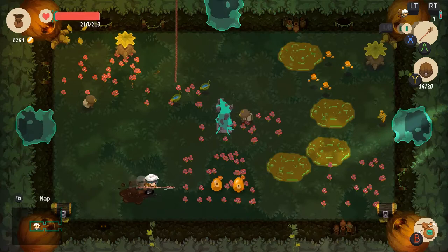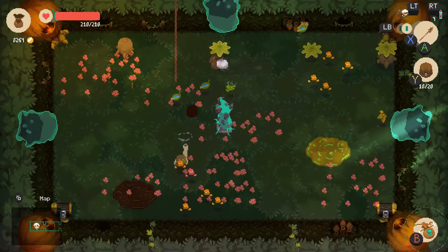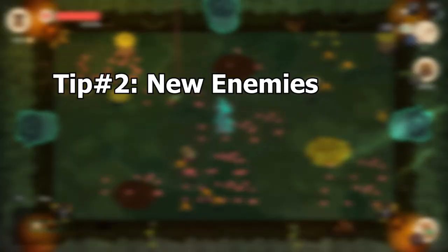Another type of secret room has a stone chest inside of it where you can send all the items you've scavenged so far back to town. This one is great if your backpacks are already full. With the forest dungeon comes enemies that have status effects.